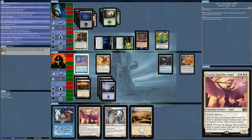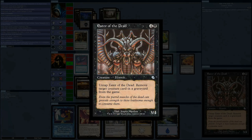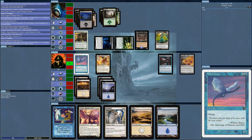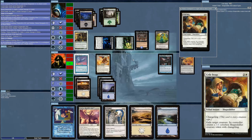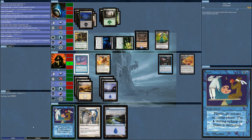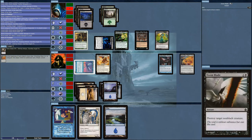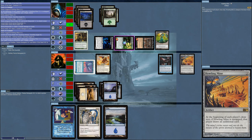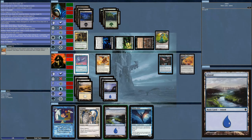Eater of the Dead! One game I Crib Swapped Eater of the Dead — just the imagery is hilarious. Imagine the mother of Eater of the Dead comes home expecting Eater of the Dead in the crib and finds this changeling instead. It's so cute. That means I've got my Angel out — and that was it for the Angel already! You get all excited bringing out these creatures and then they don't hang around.